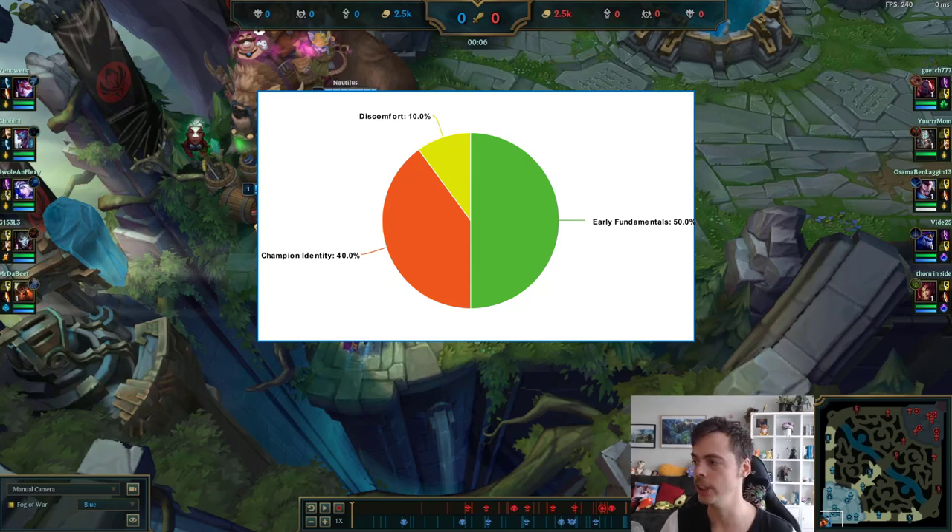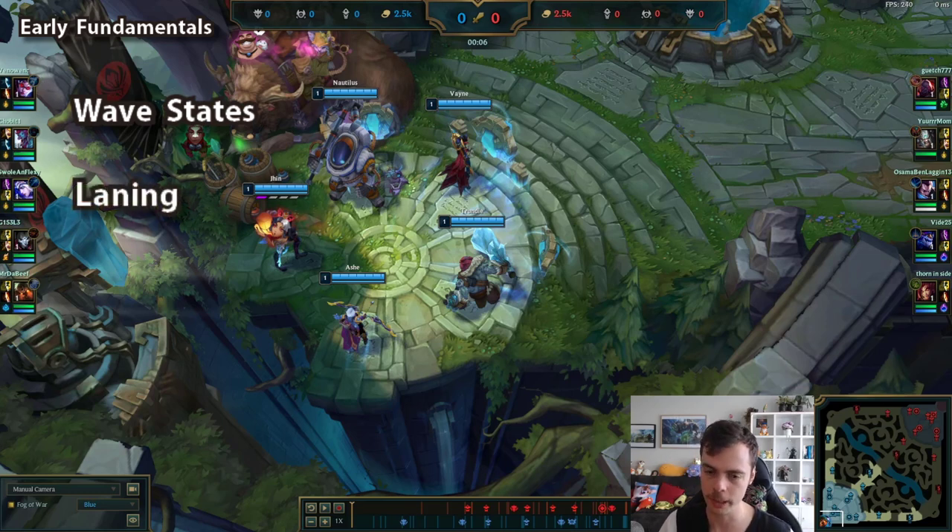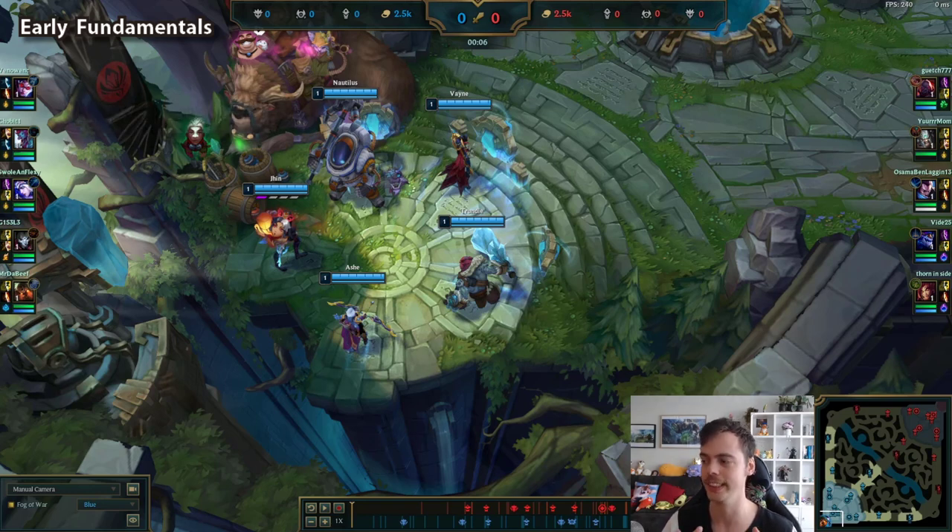Let's start with the early game fundamentals point. This should be reviewing early laning phase almost exclusively — the first eight minutes of the game. You should be looking at wave states and laning, making sure that you have these fundamentals down. Do you have an idea of what wave state you generally want? Do you know how to achieve that wave state? Are you communicating your intent for the wave state? Is it happening consistently?